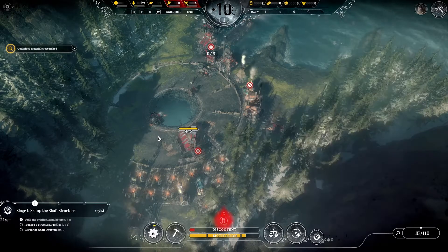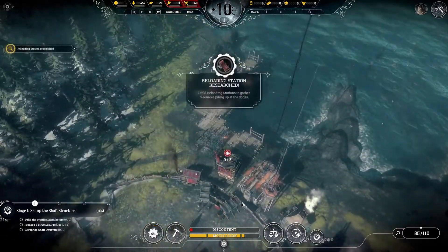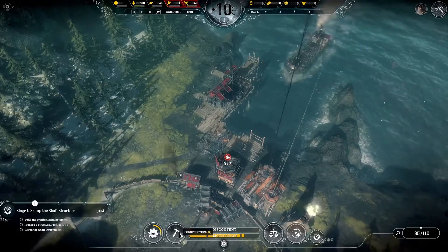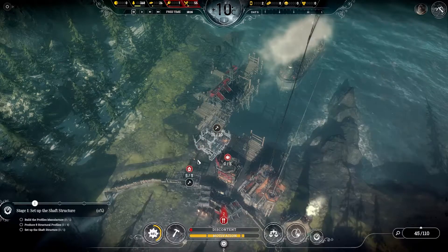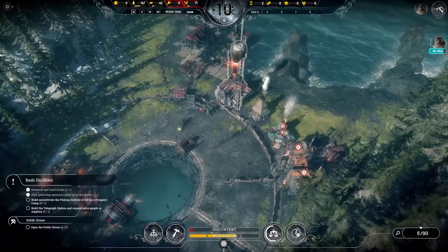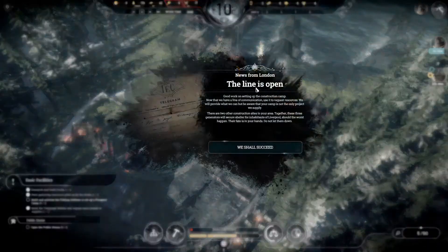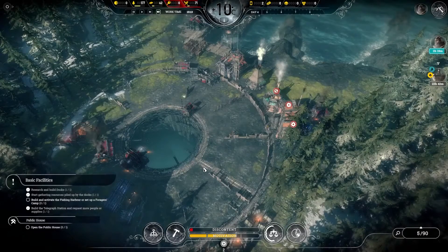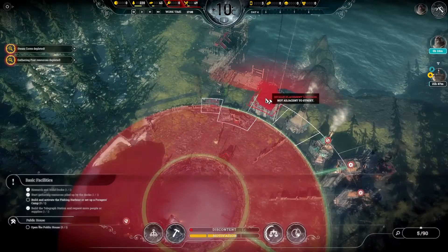There are two key issues with importing resources. First, you can only build at most four docks. Second, those docks can only bring resources to you — you still need to collect them to put them in your stockpile. You can do this by hand or place nearby gathering posts, but if you want to be efficient, you'll want a reloader station. However, these reloader stations require steam cores to operate, which brings us to another major difference: you can actually import not only steam cores, but workers and engineers — though each different resource costs more to import, with steam cores being the most expensive.